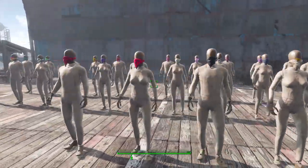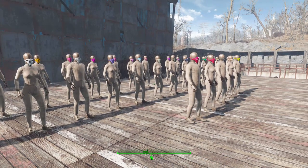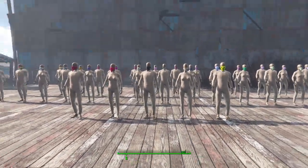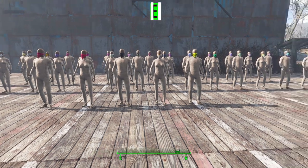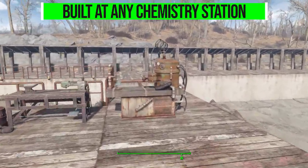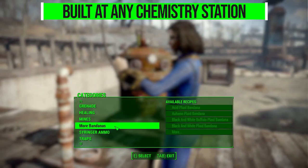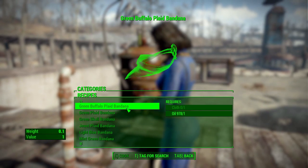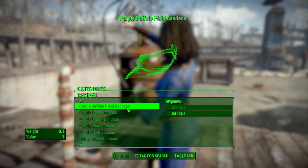It's pretty cool, and with the large amount of variety here you have a lot of options. Now, as for how you get your hands on one of these lovely bandanas, it's pretty simple — you just need to go to any chemistry station in the world where you'll find a new More Bandanas category. As you can see here, we've got a lot of different bandanas.